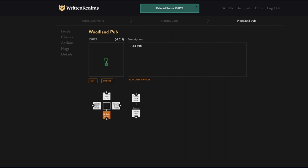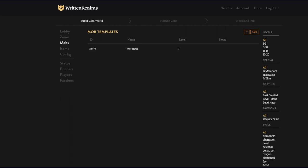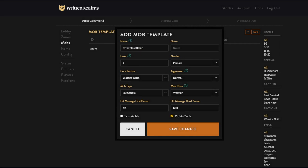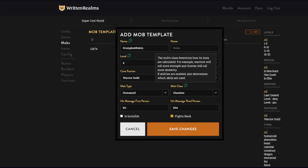There are a few bugs throughout Written Realms — it's just a matter of leaving it alone or refreshing the page, especially when we make item actions. For now we're going to make a mob. Let's go ahead and make 'Grumple Stiltskin.' She is level four, female, warrior guild, aggression normal, humanoid, classless. To make them classless, hit 'sure sounds good, fight back.'